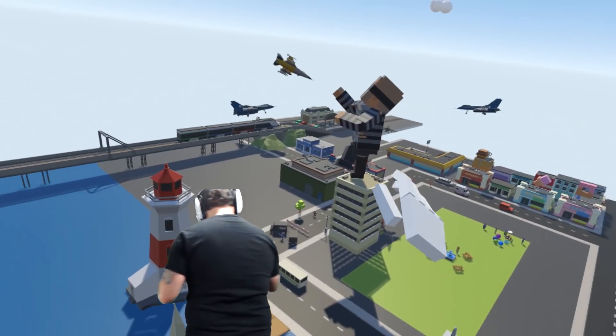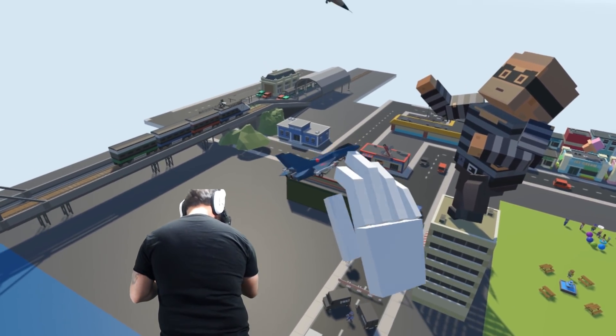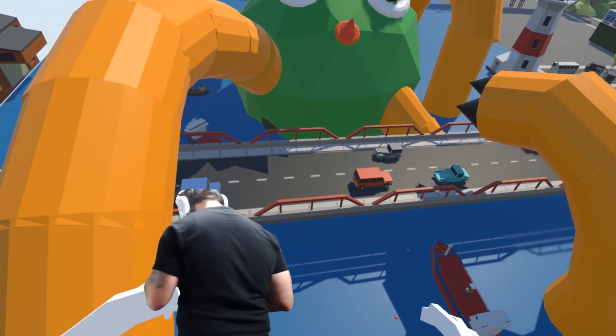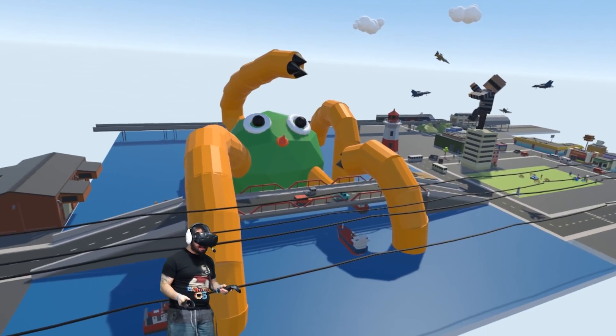It kind of makes this guy look a little silly - the airplanes are after this regular guy but shouldn't they be after the giant sea monster that's about to destroy the bridge? I have an amazing idea. I'm gonna spread out the water, get all this area filled up. I really like how the water looks and it meshes with the city really well.